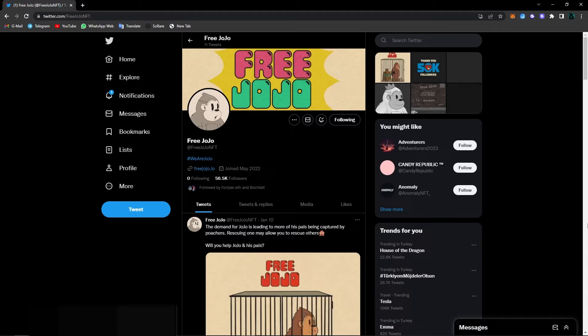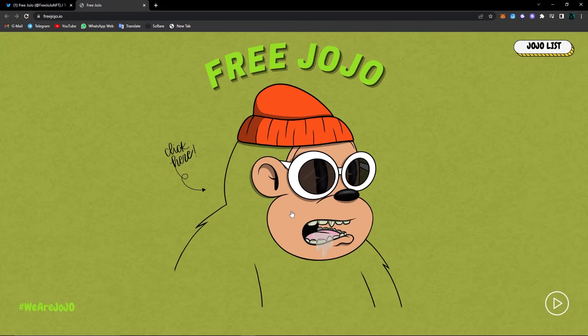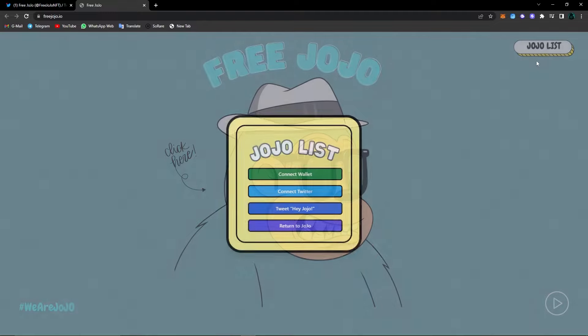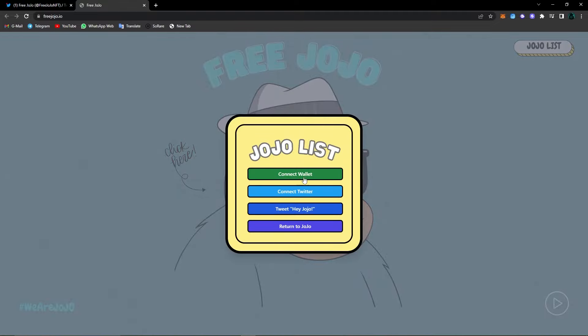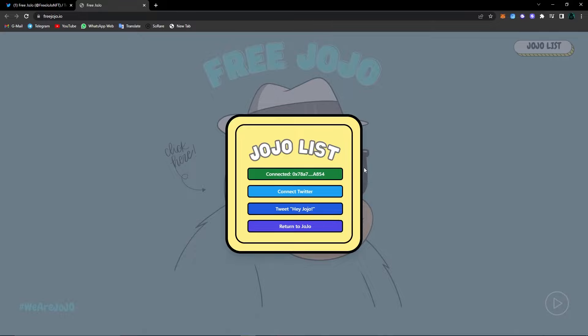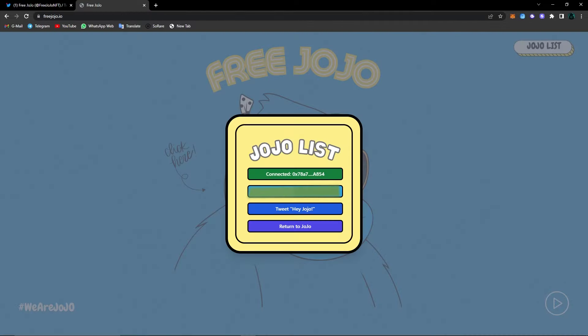The fact that both of these projects are free mint is an amazing opportunity. To join the Free Jojo whitelist, click on their website freejojo.io. They have a nice design for their website — each time you click, the design changes. Click on Jojo list. First, connect your MetaMask wallet, choose MetaMask, and I've connected my wallet. Now let's connect our Twitter — click on sign in with Twitter and authorize the app. I've connected my Twitter too.